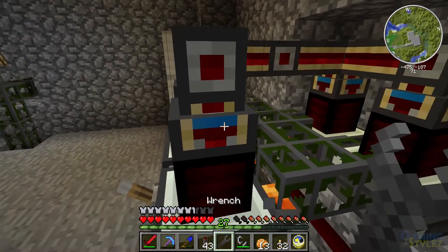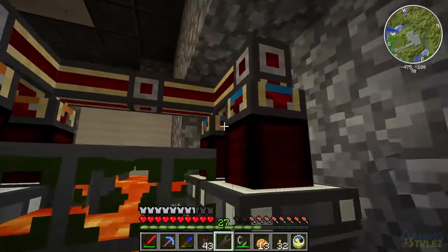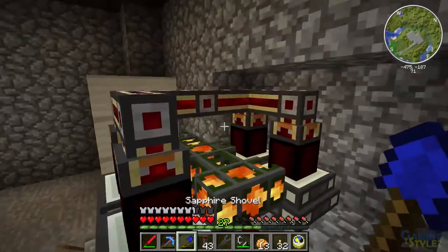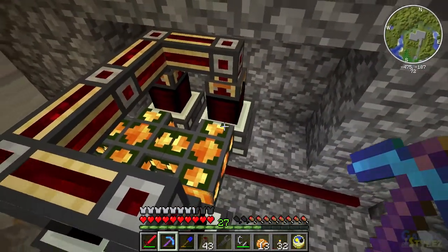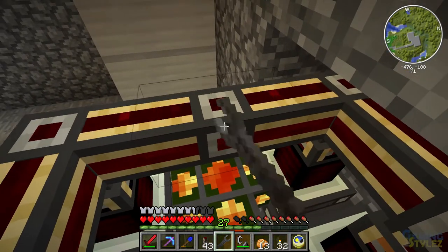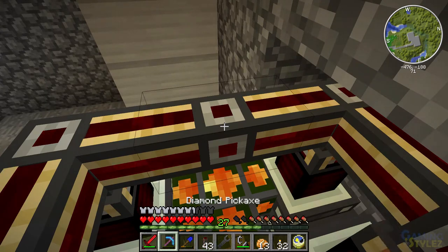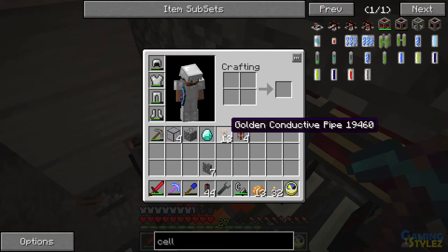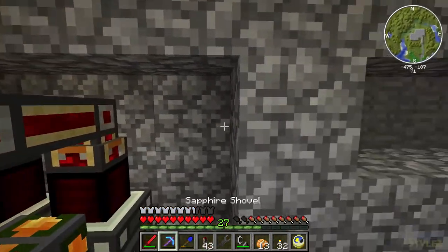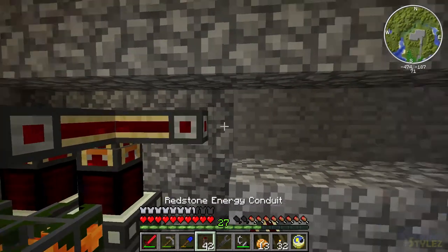Should work like that. I just right-click on here with the wrench to tell it to direct the power this way. Actually, I think I should do it like this. Okay, that's really hard to break — I thought something bad was gonna happen there. And this pick is almost dead.